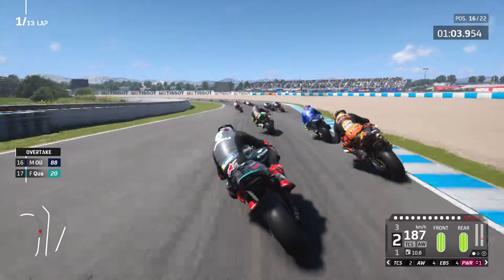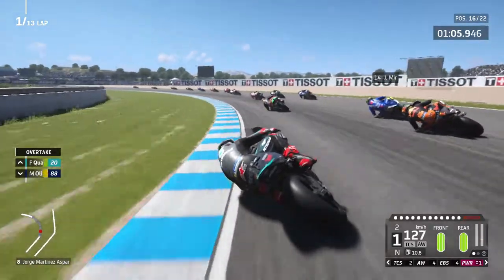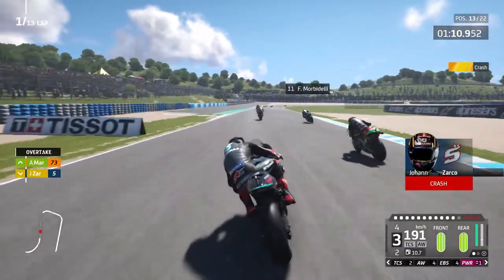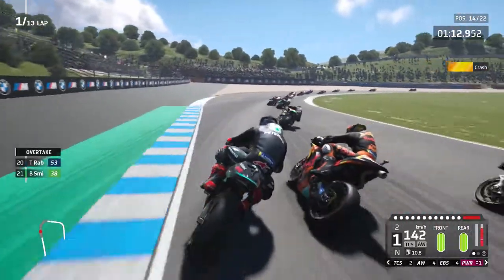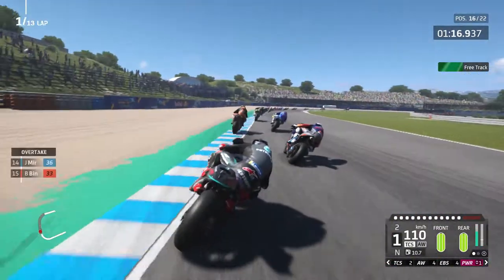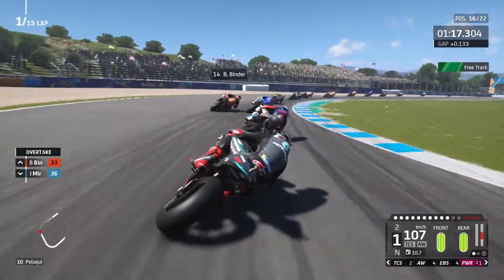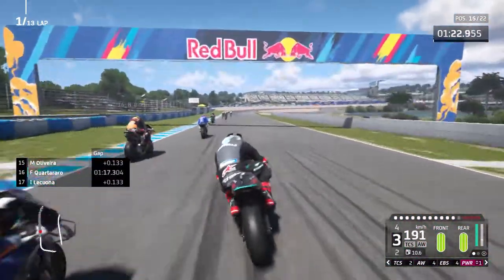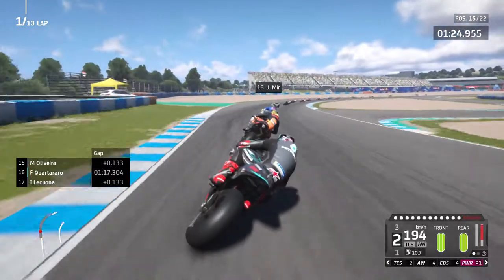Up the inside of Brad Binder. Mir's going a bit slowly. Brad Binder's around the outside. Zarco's just gone onto the grass and fell off, so we're up into 13th place now. Aleix Espargaro up next. Brad Binder's on the inside of me. The AI have been a bit aggressive on this first half — I'm probably being a bit too timid. We've got a good switchback, side by side with Oliveira. A bit of contact with Oliveira, but luckily no damage picked up.